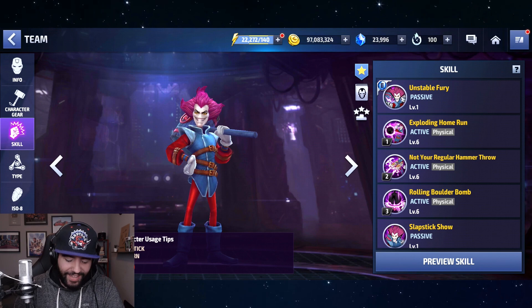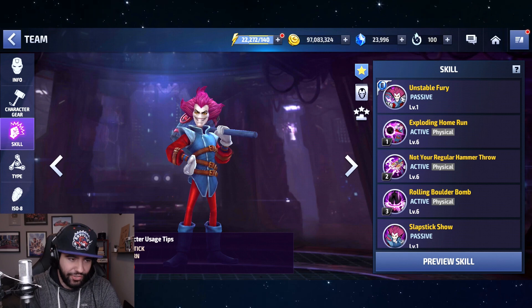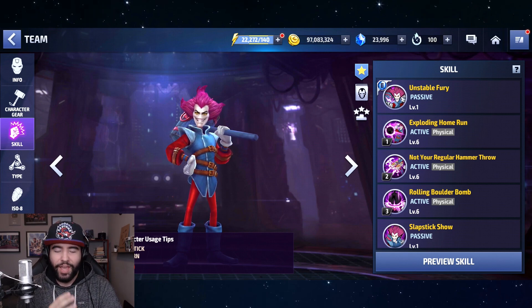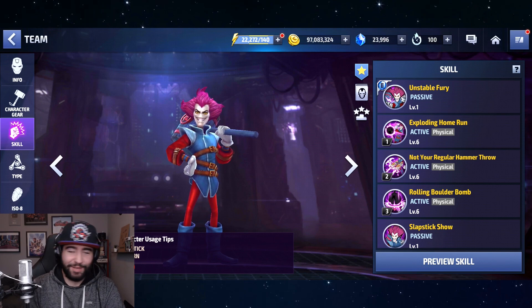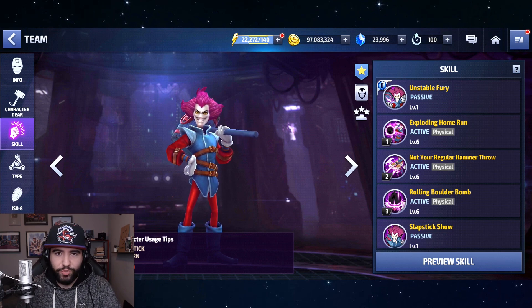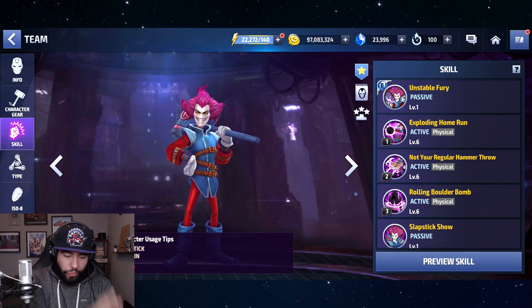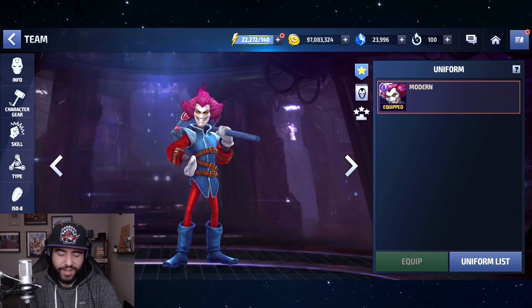Hey guys, welcome back to the channel, it's CinecAlex. Today we're taking a look at Slapstick from the upcoming update. This is a test server APK — I am a star agent — and this is provided by Netmarble, so everything you see is subject to change. And so is Slapstick, because every time you press a skill with him he changes. He is the first character in Marvel Future Fight to have a conditional animation for his base look — it's almost like he has a uniform within this modern, very cartoony look.